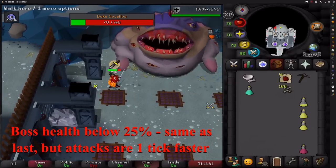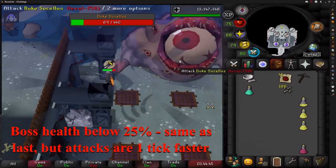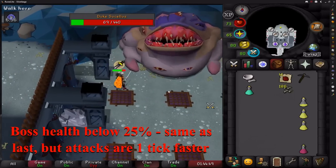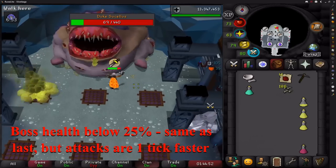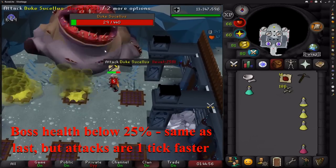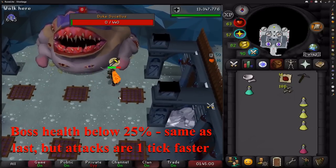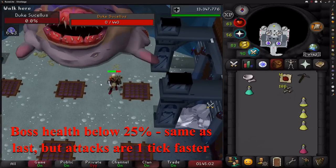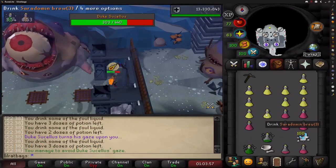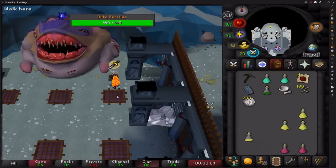Once the boss gets down below quarter health it attacks every 4 ticks instead of every 5 ticks. The timing of this boss is a little bit of a pain to learn, but after you have it down you can do this boss with hardly any food, getting around 5 to 10 kills per trip. Be careful when the boss reaches half health and quarter health as it changes rotations and can throw a poisonous cloud unexpectedly. Whilst you're learning, if you do get stuck put protection from mage on, hide behind the pillar, and top up your health until you can get back into cycle. And this is a complete kill from scratch — thank you very much.